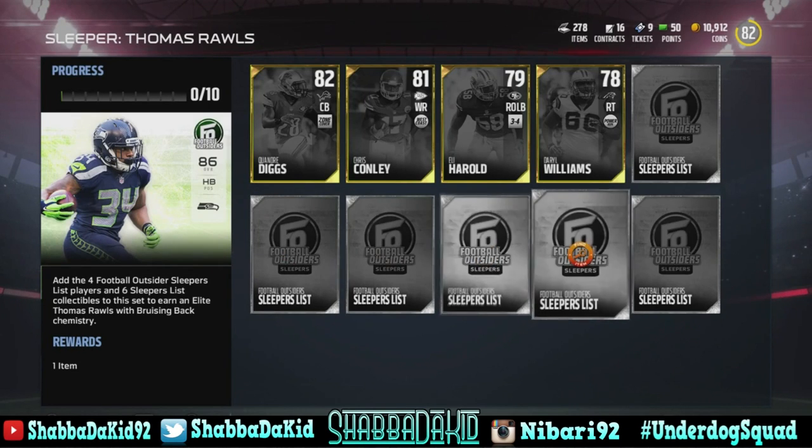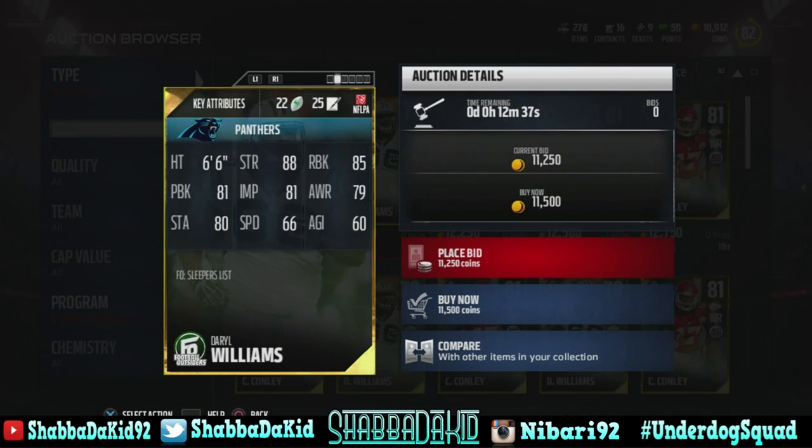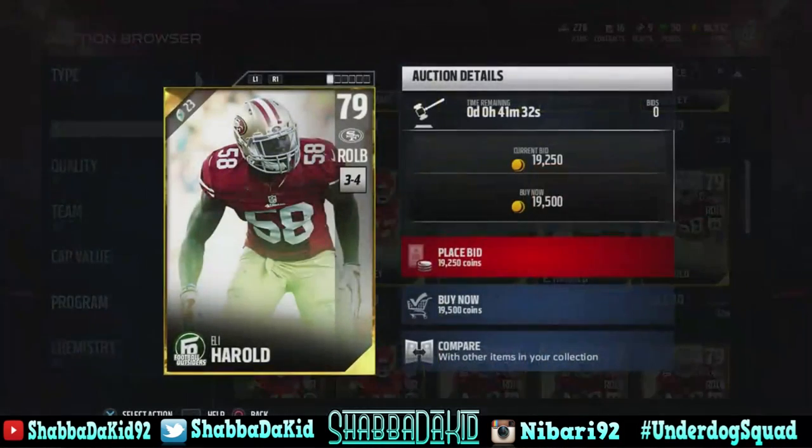There's only two on the auction block. First is Darryl Williams, right tackle — he has 88 strength, 85 run blocking, 81 pass blocking, and 81 impact block. Next is Chris Conley, he is selling like crazy. This man has 91 speed, 83 catching, 85 spec catch, 83 release, 77 route running, 88 catching in traffic, and 92 jump.